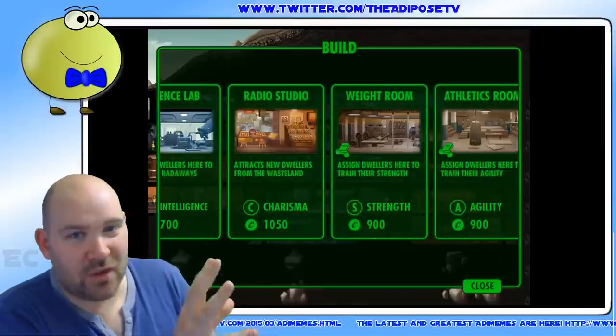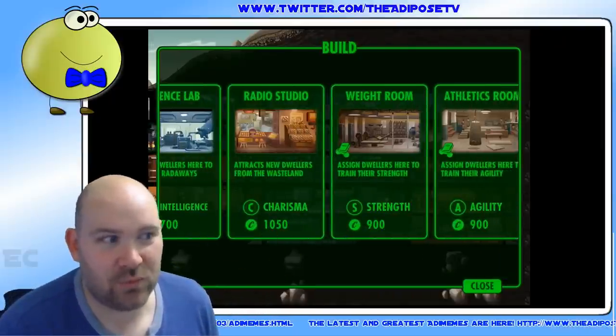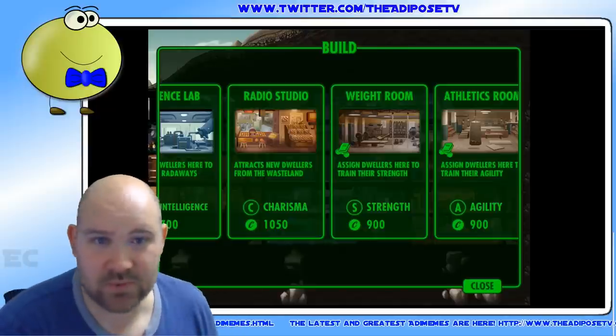The Radio Studio — I built one eventually to try and expand and bring more dwellers in, but it's a completely optional luxury. You expand, like I've said in previous Quick Tips, you expand by breeding. The Radio Studio is not essential.